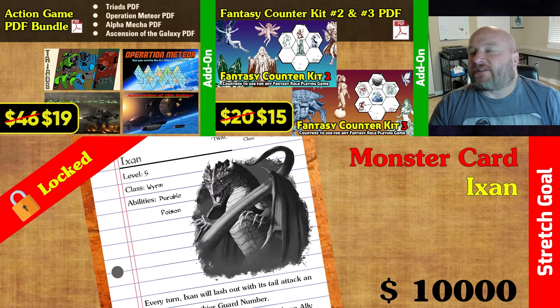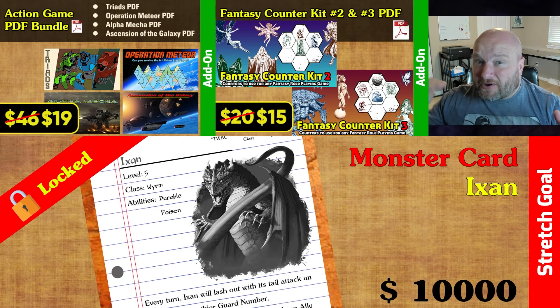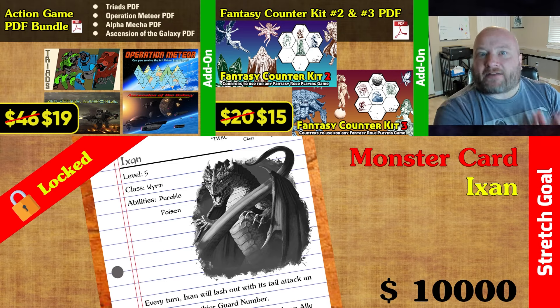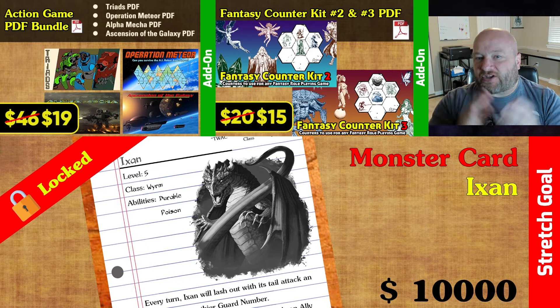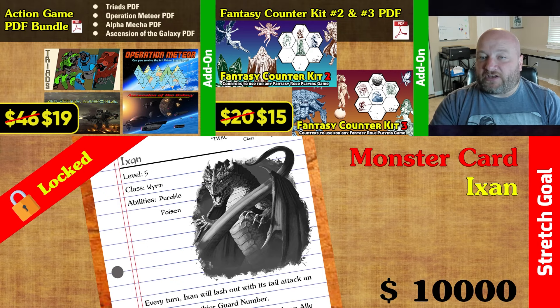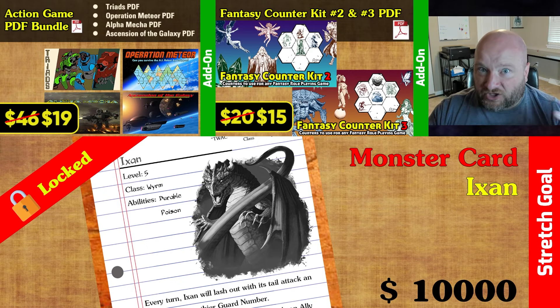Not only do I want you to click the link down below, I want you to share it. Starting at $5,000 — and we're already almost there — and every $1,000 thereafter, I'm adding cards to the promo pack that most pledge levels will get. Look at these two bundles: we have the Action Game PDF bundle as an add-on, which includes two mech games — Triads and Alpha Mecha — a Spaceship Combat game called The Ascension of the Galaxy, and David Pulver's solo game Operation Meteor.